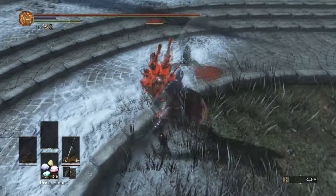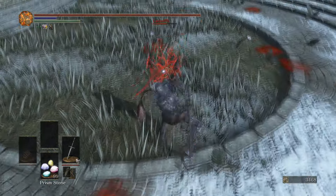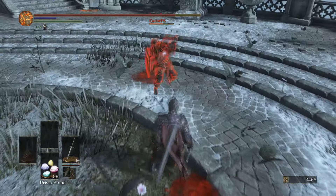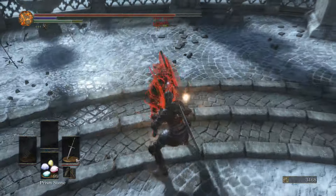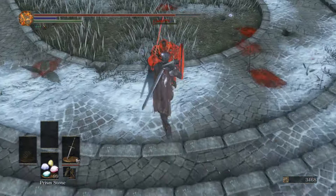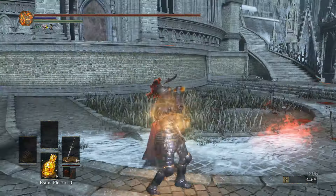Going for a backstab — no we are not. This guy is not doing a very good job of dodging. Keep thinking I can get away with that backstab but I'm just a little bit too slow. He's going for the shield — he's trying for the parry. But it's not going to work out. There it is. Okay, that was a pretty embarrassing PvP, but let's just move on.